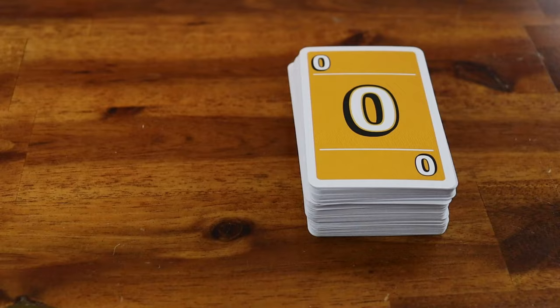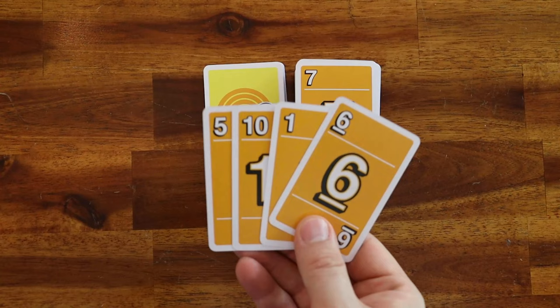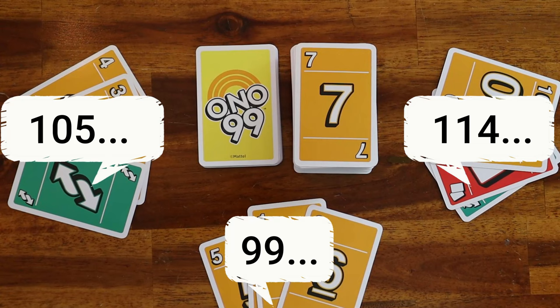If the draw pile runs out, reshuffle the discard pile to form a new draw pile, but keep the total. When there is only one player remaining in the game, that player is declared the winner. If no one is able to play a card without causing the total to exceed or equal 99, the last player to successfully play a card is declared the winner.